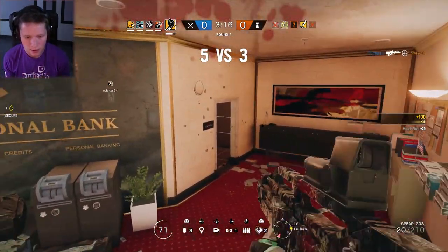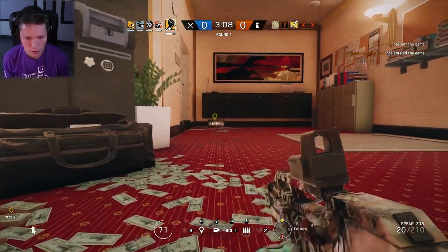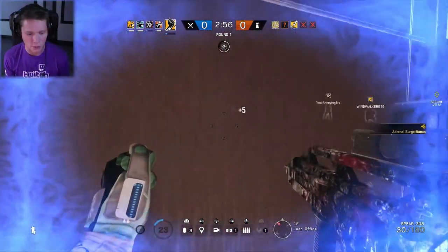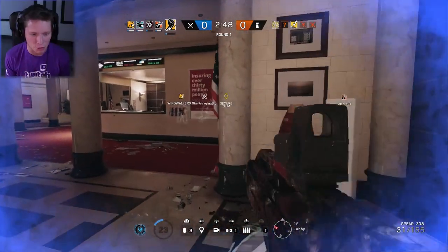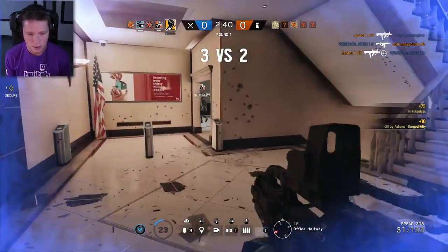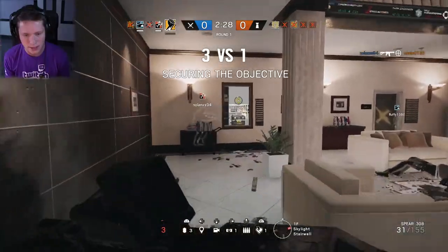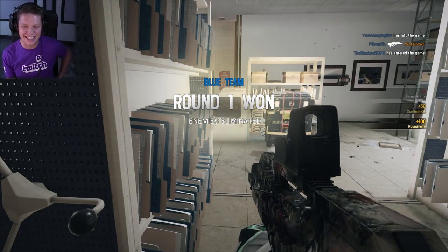Got him there, nice. I was hoping we were gonna be able to get him through the wall, but he's down. 3v2 — we got this, boys. Ash and I are flanking around here, looks good to me. 3v1 — last one's probably gonna be inside somewhere. Got it! Right through Ash — I'll take it, baby.